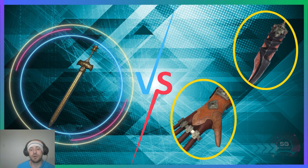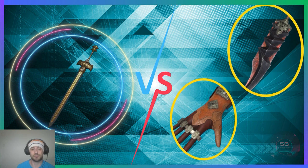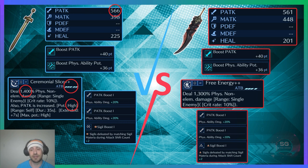Comparing the Ceremonial Sword against the other hard-hitting weapons — the Guide Gloves and Zidane's Sword — the Ceremonial Sword is very similar to Zidane's Sword. Their physical attack stats are very similar; Ceremonial has five more. They have exactly the same bar abilities and pretty much the same support materia, except one has a Circle Sigil boost and the other has a Triangle. The command ability for Cloud is 1300% physical non-elemental with 10% crit, and for Zack it's 1400%, same non-elemental, 10% crit, plus a high potency physical attack increase.